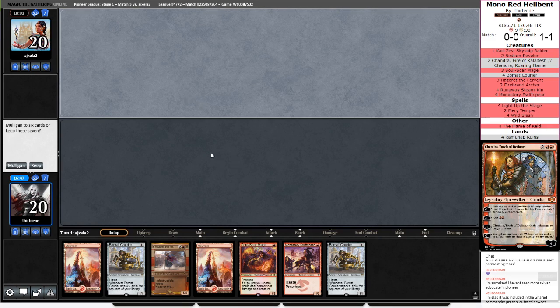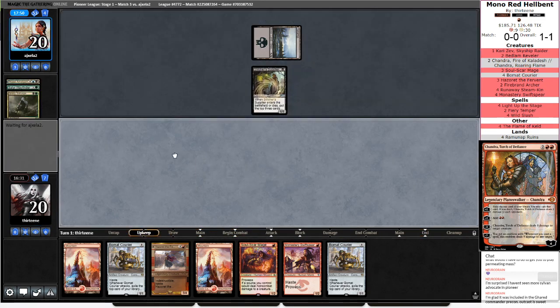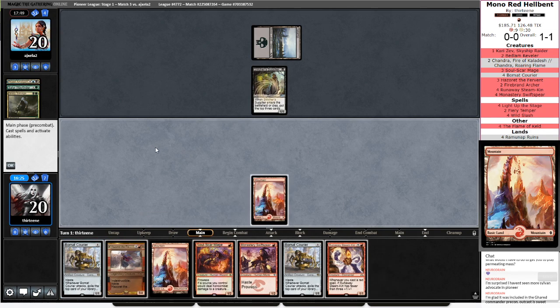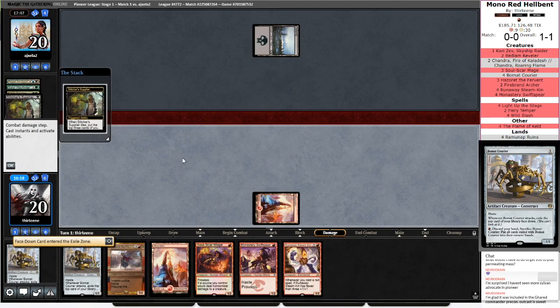This looks amazing, but if they have any one drop or two drops at all that are 1-1s, or they mill into Narcomoebas, these Bowmat Couriers won't be able to attack. We're a little behind on clock — I'm usually not the slower player here, but trying to figure out exactly how to stack most of these triggers. Stitcher Supplier — I think that means I'm supposed to Soulscar Mage here. I think I'm supposed to run the first Bowmat Courier to his death. I don't like helping their strategy, but this is a guaranteed block, and then next turn I can Runaway Steamkin then triple one-drop.